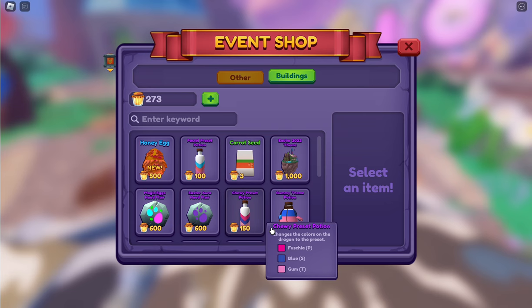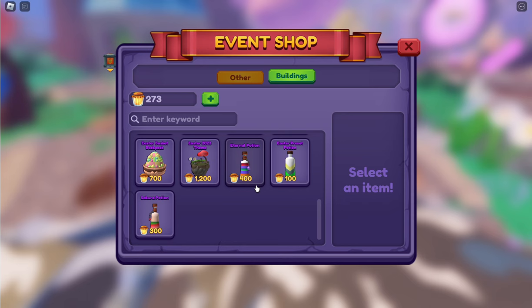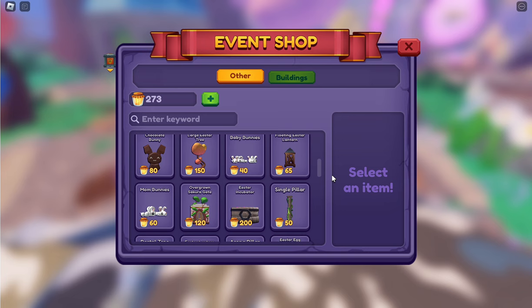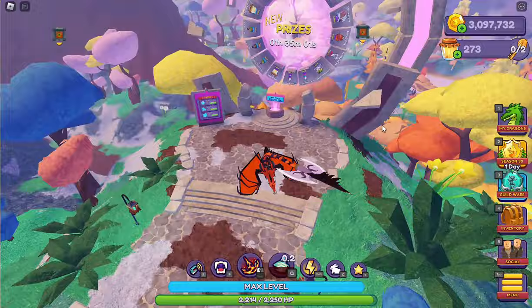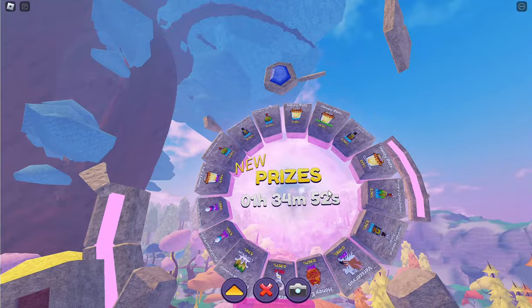Everybody always asks what should I stock up on. Get some presets because a big dragon looks nice for reselling, but get your element potions — people are always looking for element potions from any event, and that will be your money maker. Don't necessarily sell them during the event or right after; hold on to them, because people will want them usually a few months after the event. You can hold like 100 of those easily in your inventory.